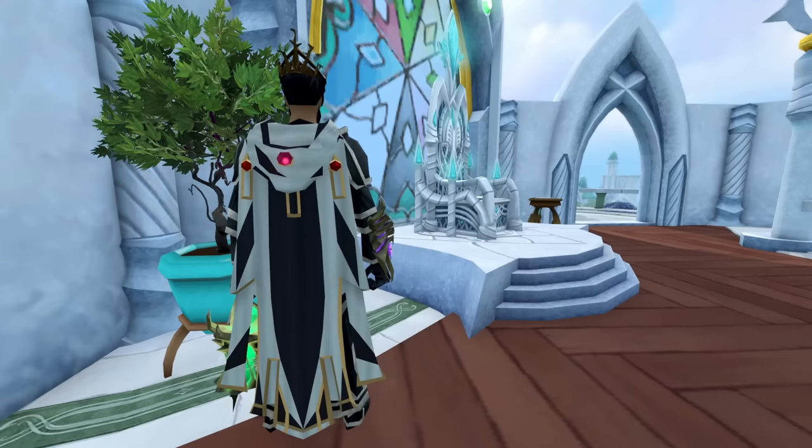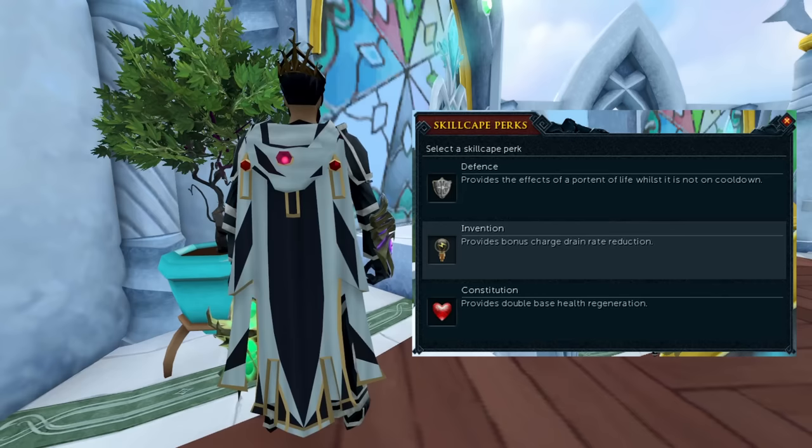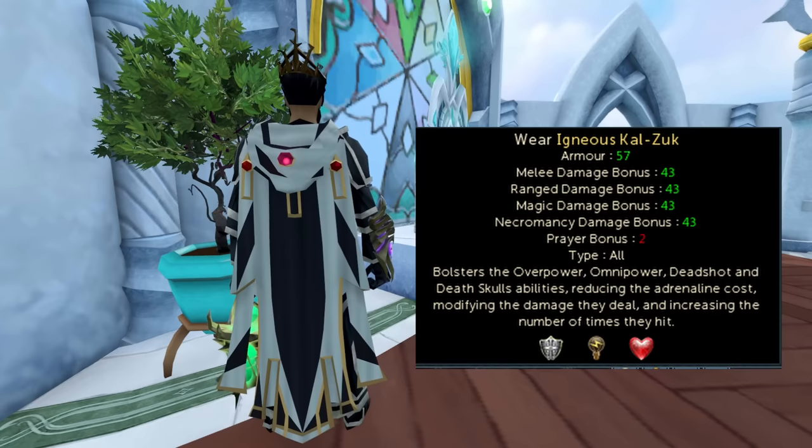Each skill cape has its own perk once you achieve it, and there are also variants of the 120 skill capes that give benefits for skills that go up to 120. Right now I'm using the HP, Invention, and Defense skill capes because these give me benefits that work for my character. The Defense skill cape will give me a Sign of Life. There are so many different options that customization will differ for many people, so I'll link in the description the list of all skill cape perks.